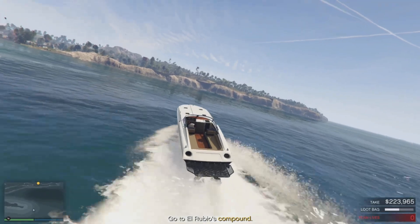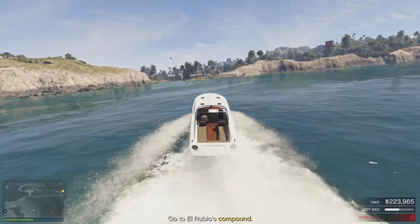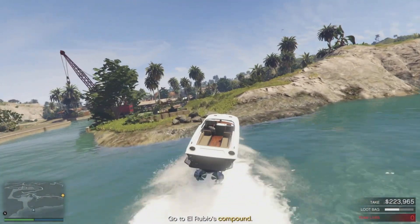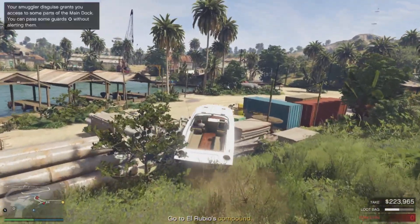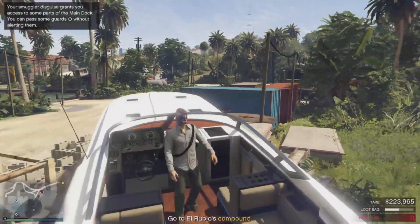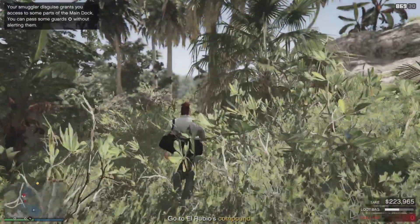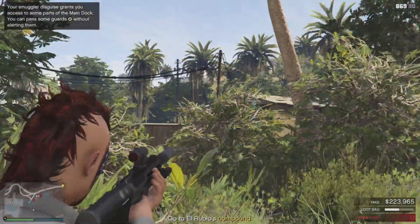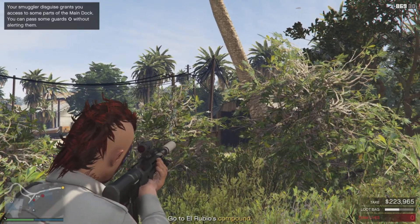Now I'm heading back to the main dock. Be careful — kind of just threw it up on the rocks right here, didn't expect it to go this far. Slow it down and get out the boat normally. My secondary cocoa location was in this little shack right here. I went ahead and just took out that camera and took out the guard up top, which you're going to have to take out that guard, especially if you're going to be doing the security code route.